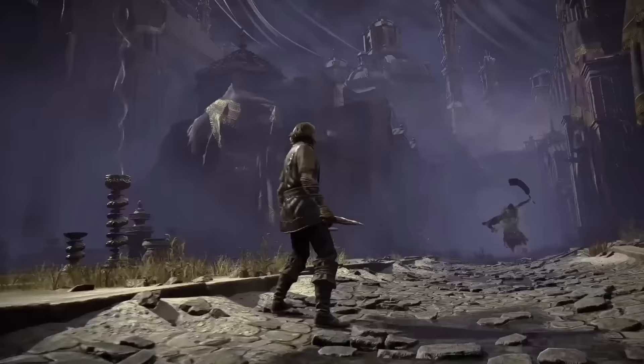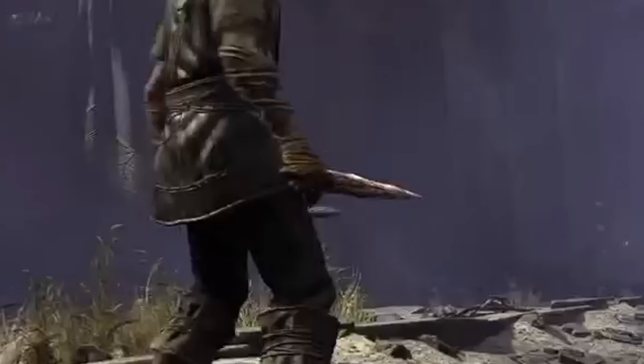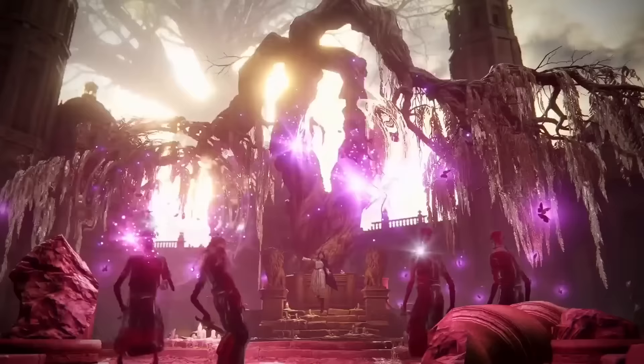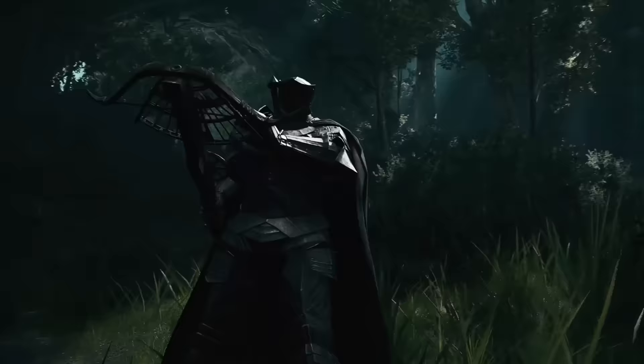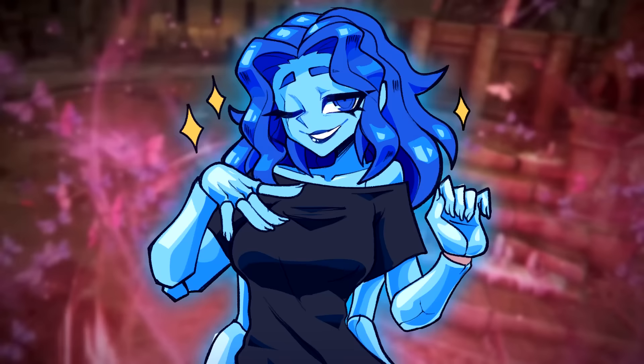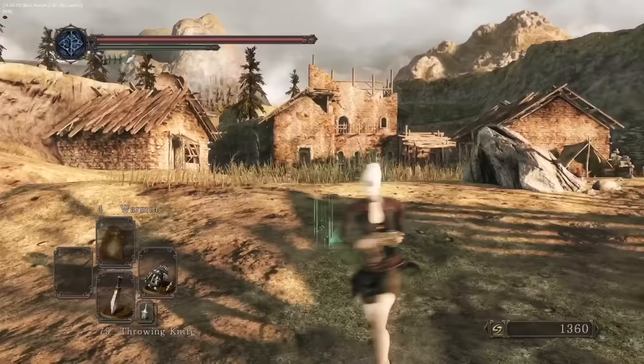These appear to be either new consumables or a new type of weapon. Judging by how he holds them, they may be a new type of weapon. Whatever this spell is, it looks badass and we can't wait to see its properties. They also seem to have made the bow glitch from Dark Souls 3 into an Ash of War for crossbows. And the one that caught our attention more — feet weapons, or maybe special fists like the bone fist in Dark Souls 2.